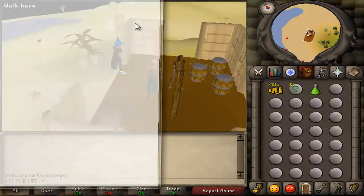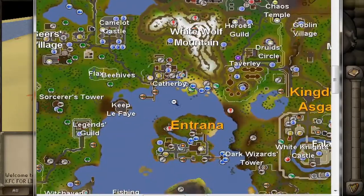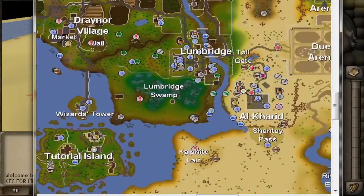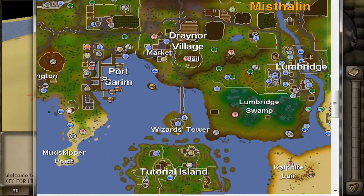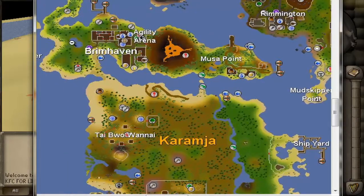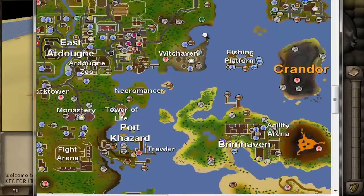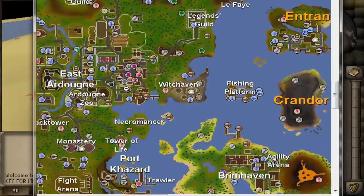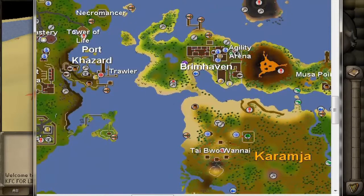I'm at the Crash Island general store, which I'll show you on the map. There are two ways to get here: one way is to go to Lumbridge, run past and down to Port Sarim, use the boat there, and run all the way over to the general store. The other way is to start at Catherby, run down to Ardougne, and take the little dock there which brings you here — then run straight down to this general store.